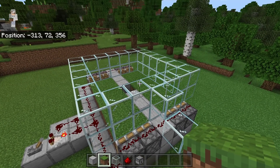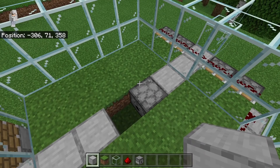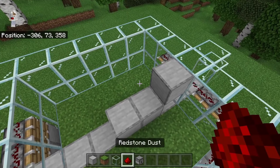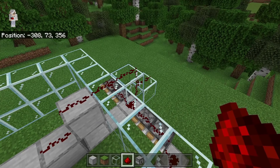The next step is to come inside the farm. Now break this block and place a dispenser over here. Make sure the dispenser faces this way. The next step is to crouch down and place a block on top of the dispenser. Then place a block over here and a block over here. Now place 5 redstone along this line. As you guys can see, that redstone line should connect. That redstone line will power our dispenser.